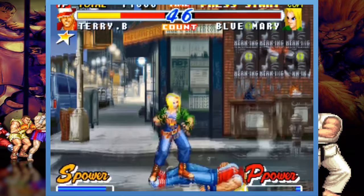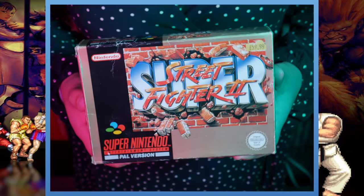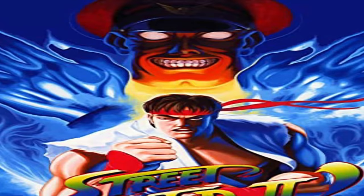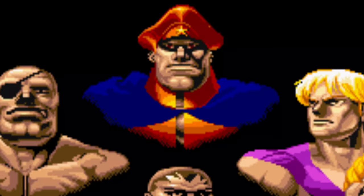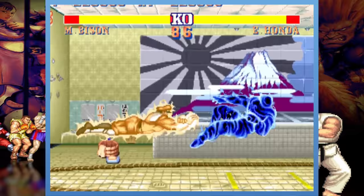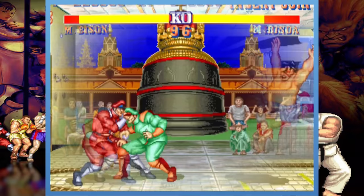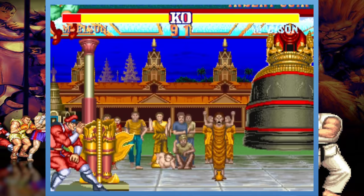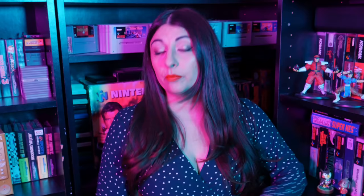Something else that was unique about this video game was the regular revisions it would consistently receive. The first of these came in 1992 and was named Street Fighter 2 Champion Edition. The game would be rebalanced and would feature several improvements — for example, the four boss fighters from The World Warrior were all made playable. Mirror matches were made possible, allowing two gamers to select the same character. More details were tweaked, such as minor graphical changes, colour improvements, and character portraits being redrawn.